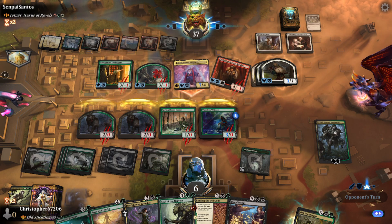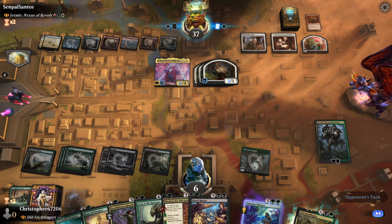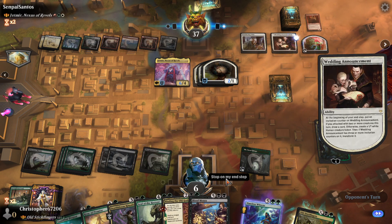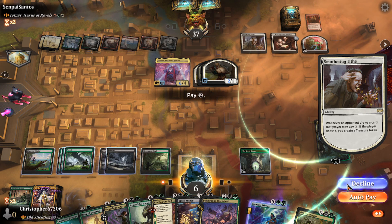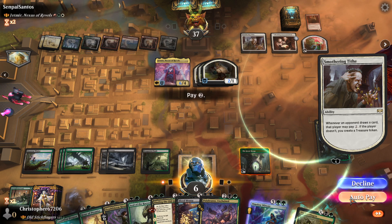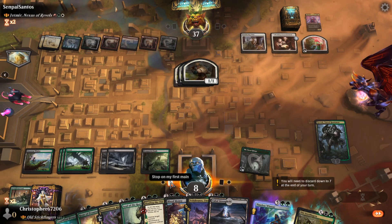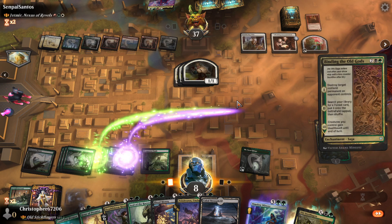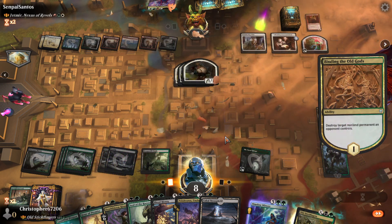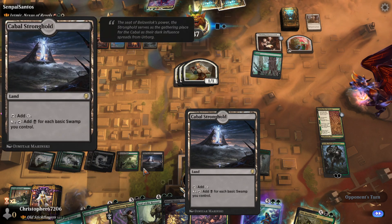This kind of ruins our Blood Money. But what are we going to do? Yeah, I guess we auto-pay, right? Because we can just kill Jetmir. Goodbye, Smothering Tithe - you won't be missed. And then we'll end it off there. Cabal Stronghold might have been ambitious.